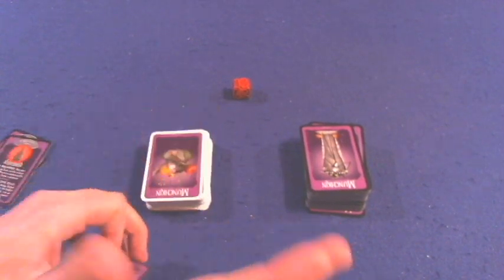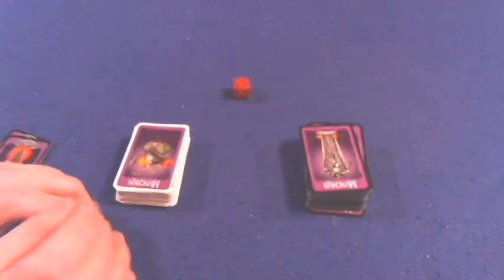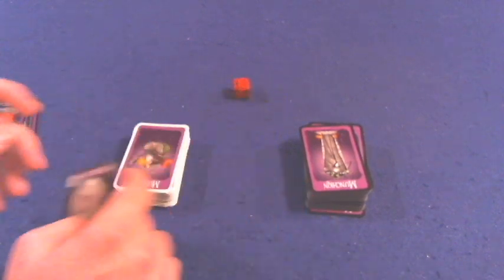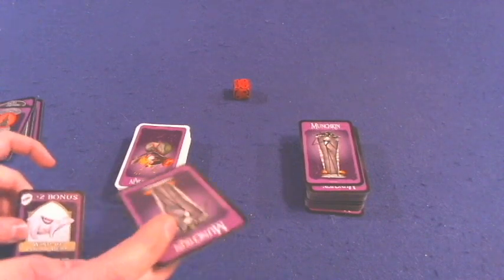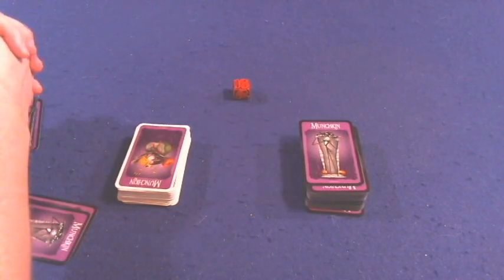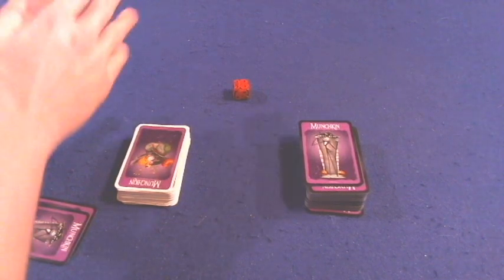Now you're either going to look for trouble or loot the room. Look for trouble means you play a monster out of your hand onto the table and try to fight it. When you start the game, you get four treasures and four door cards, and you play in front of you all the things you can equip — a hat, a class if you gained citizenship, gear like the bear. Or you can loot the room: take one card face down into your hand. Then your turn is essentially over — check that you don't have more than five cards, discarding down to the player with the lowest level.